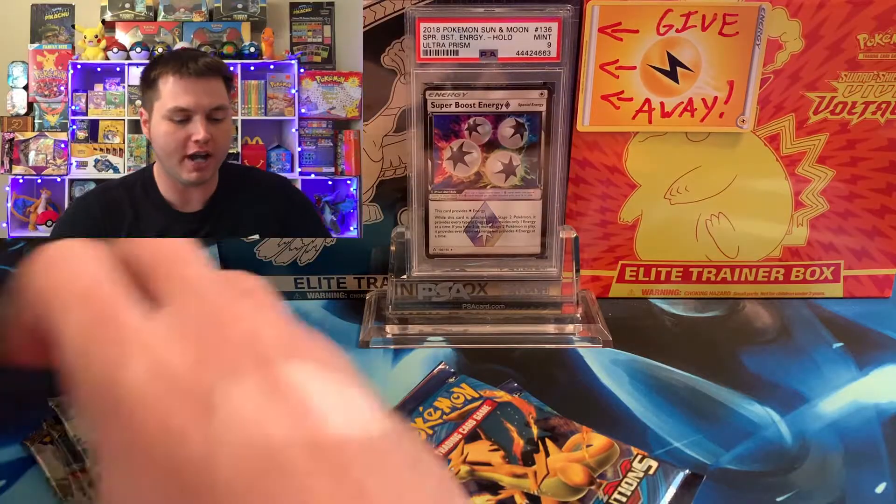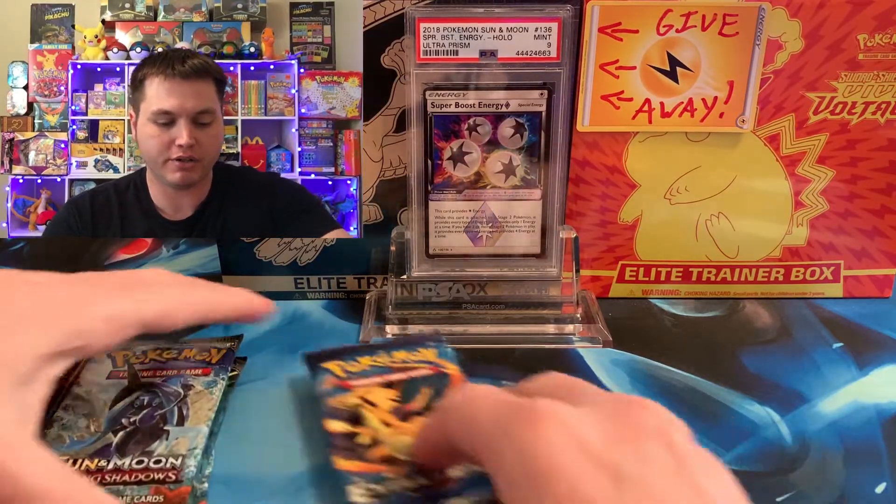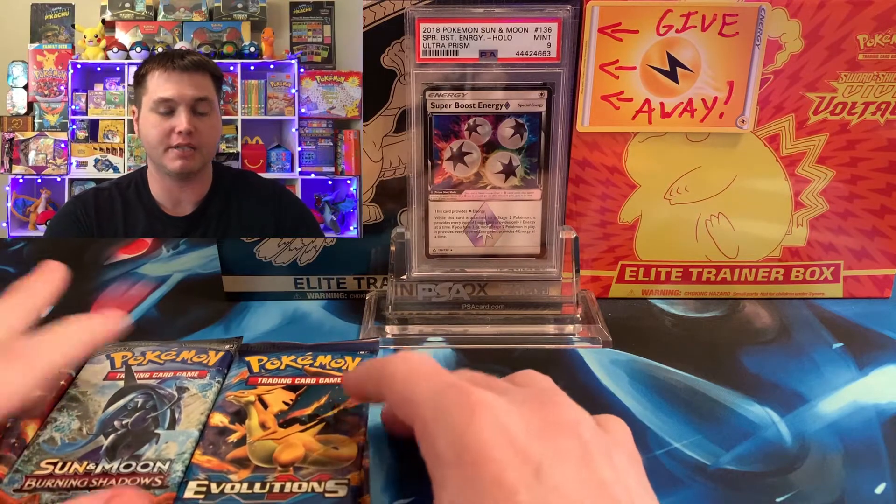Welcome back, Pokepurr Nation. Hope y'all having an excellent day today. We have a triple set battle between XY Evolutions, Burning Shadows, and Hidden Fates. You could get a Zard in every one of these sets, and we are doing the value of the cards based on the average price on TCGplayer.com in today's battle.